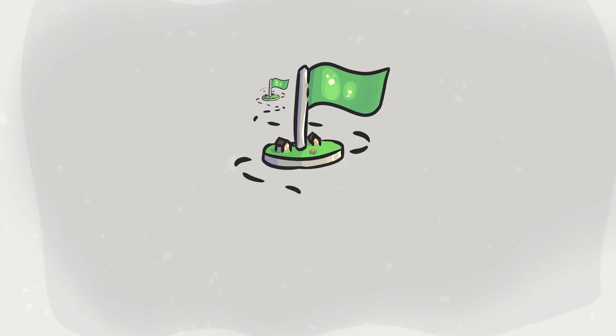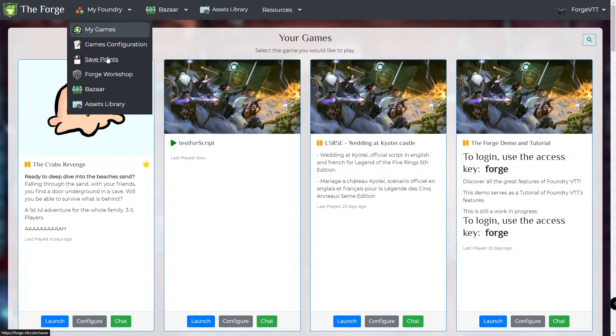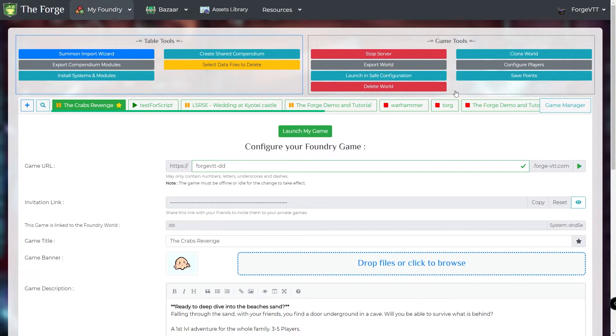You'll be able to play in your games, make a save point, and come back to it whenever you want to. First, you'll be able to access it through the game configuration. Under the table tools, you'll have the save points button.